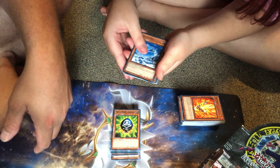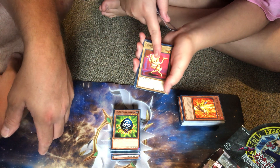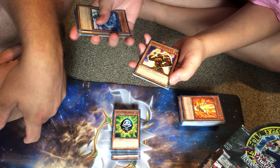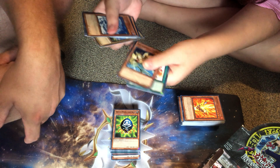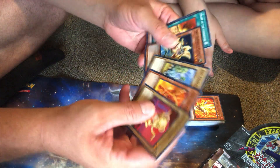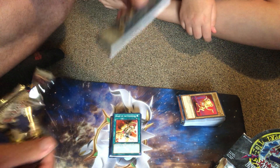Let's see what she gets — oh, that's a really cool one. Hey, that's the first Ojama Yellow I've seen the whole day! I think we kept pulling the black one — we've gotten two blacks. Another Smashing Ground — not gonna complain about that — a Molten Zombie, Enraged Battle Ox, Big Koala, Anti-Aircraft Flower, Heart of the Underdog — that's cool — and a Gale Lizard. Definitely want to hold on to that Smashing Ground and the Enraged Battle Ox for sure.